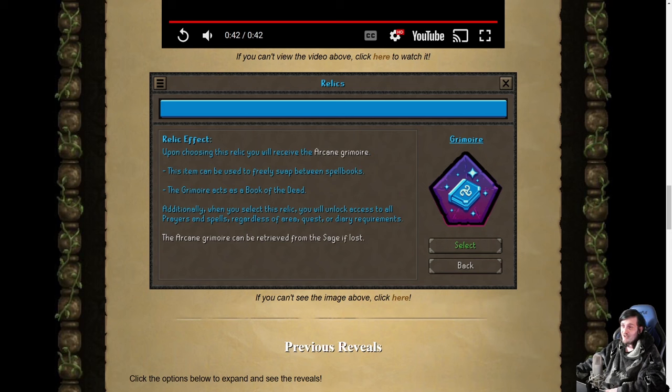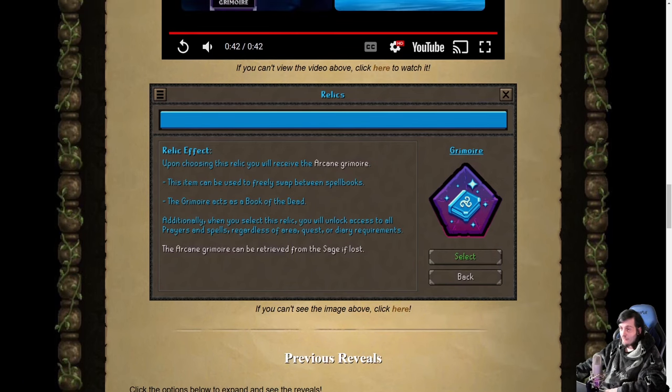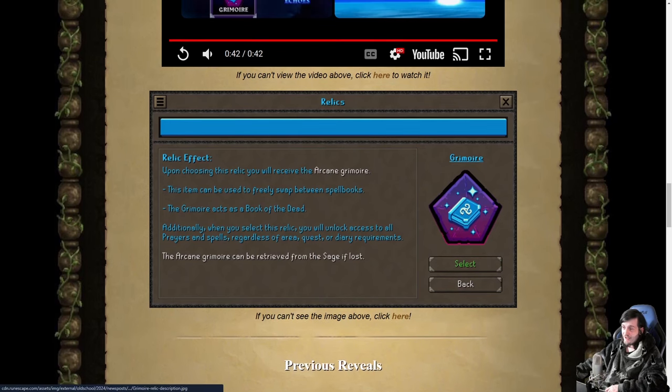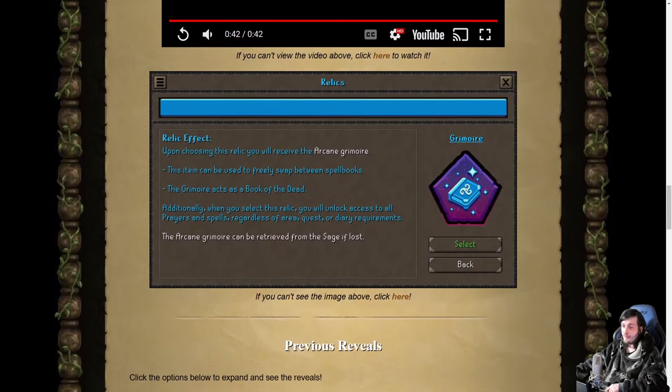We just don't know what those things are yet, so it's very hard to evaluate the strength of this or how likely I am to play with it, because I have no idea what I'll potentially be giving up for it. This is just a very quick video today — I didn't want to miss one even though it's just a tiny one. Obviously a very powerful effect, very cool, and it opens up different region choices you might not have been thinking about because you wanted certain spell books — but we have to see what we're giving up for it first.